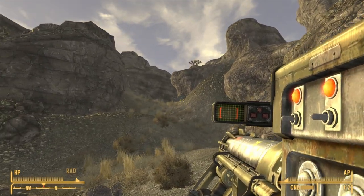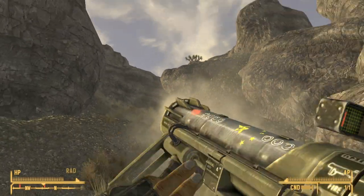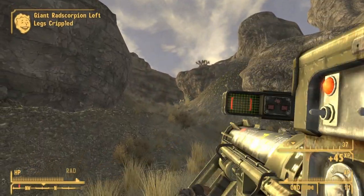Hi, I'm Mo and I'm trapped in Fallout. Today I'm going to show you how to get your hands on Annabelle, a unique missile launcher that you can get in Fallout New Vegas.